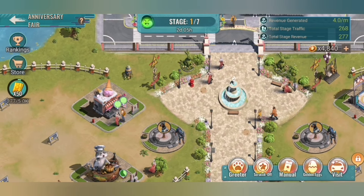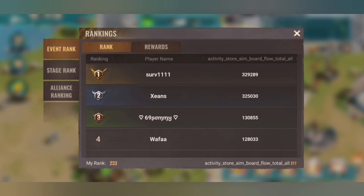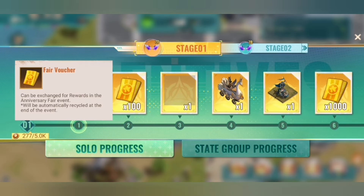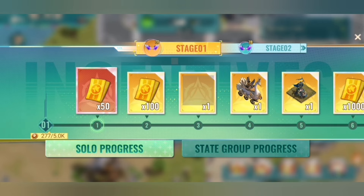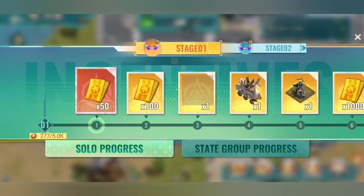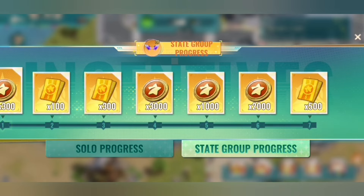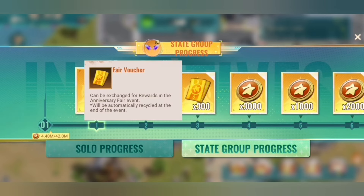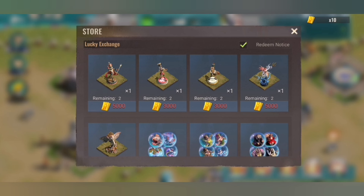The event, as you can see in the top area, is divided into seven stages. There are various rankings — we will go into more detail. In stage one you can go up to ten on the solo progress — that is dirty money measured by the amount of cash or coins you get — and also a state group progress, which depends on how good the group you're in is. There you can also get coins for the fairy tale and also for the farewell chase. We will go into details of everything — how you get it and what to do — in a few seconds.